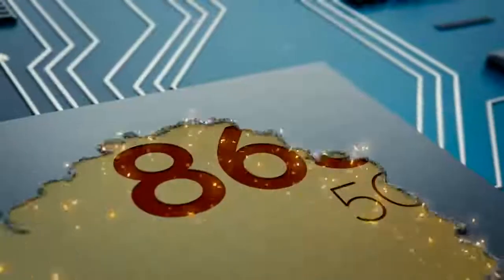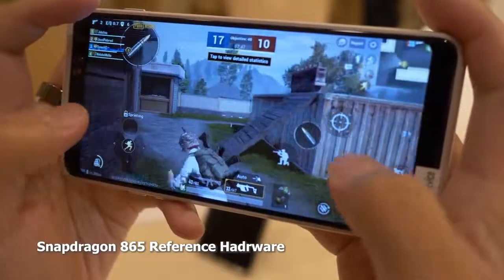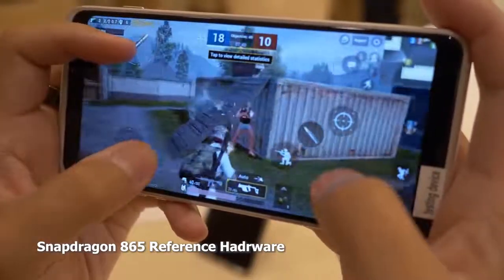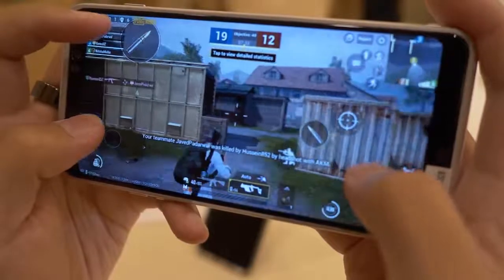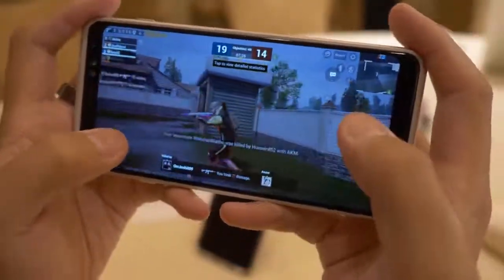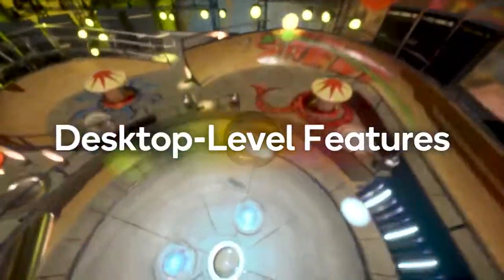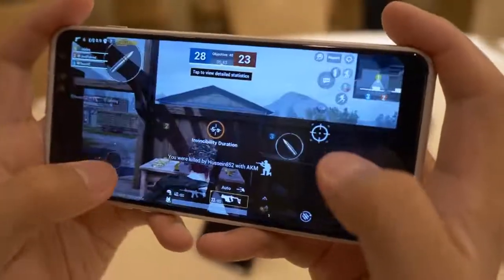On the processing side, this device will be powered by the Snapdragon 865 in some regions and the Exynos processor in others. We got to do some gaming on the Snapdragon 865, and it showcases about a 35% jump in GPU performance and 25% in CPU performance, giving you better and smoother gameplay all around. The GPU drivers on the 865 will also be updatable, so you can get better performance over time. Think about games like PUBG — optimization is always key, and you can get this fully optimized on the Galaxy S20 Ultra.